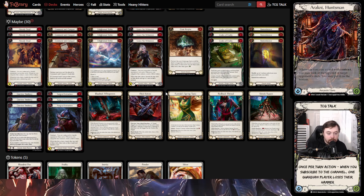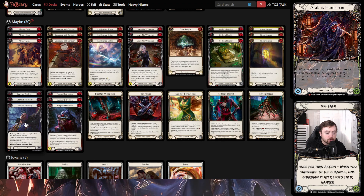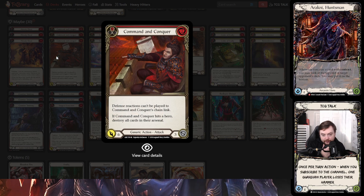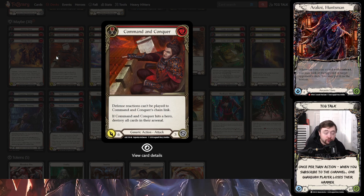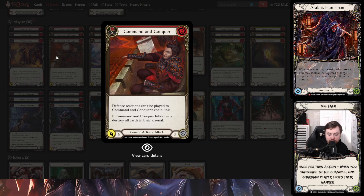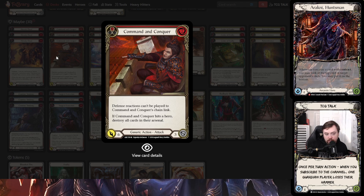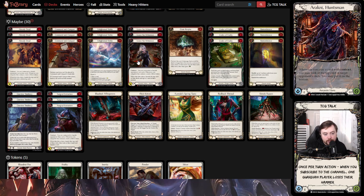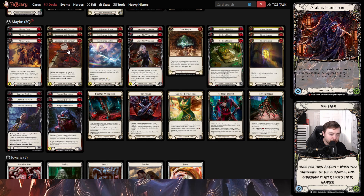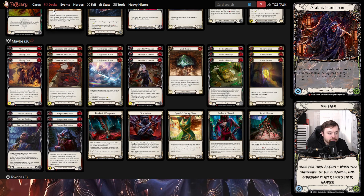Flick Knives is a really good card but won't kill you if you have Iron Rock Gauntlet. Tunic is the truly irreplaceable one. Redback Shroud at $17 is something you can buy if you don't want to shell out for Tunic first, then slowly acquire from there. So my top three: first buy is Tunic, second is a playset of Leave No Witnesses and Surgical Extraction, third is Codex of Frailty. Command and Conquer technically should be behind Tunic in terms of power, but it's $220 for a playset — very, very good for Arachne.